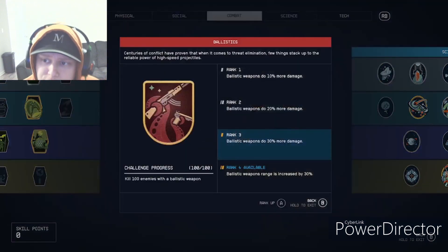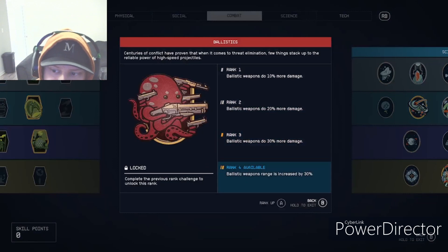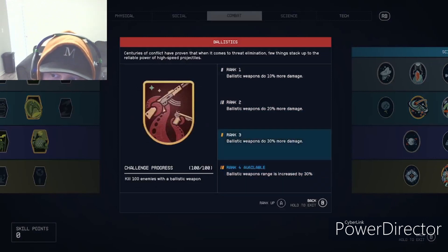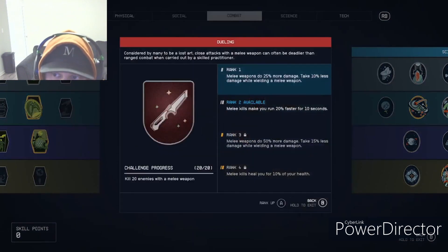Starting with Ballistics — any gun that shoots bullets, not lasers or energy, is a ballistic gun. The rank three bonus is what you really want: 30% more damage, which is huge given how the damage numbers work in this game.